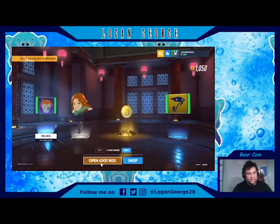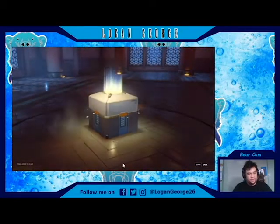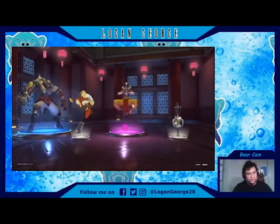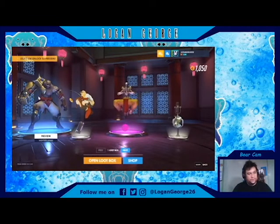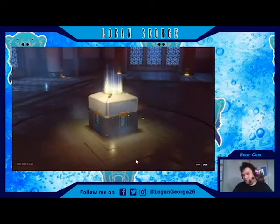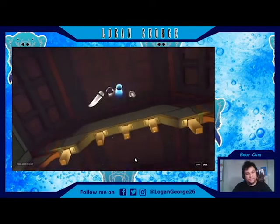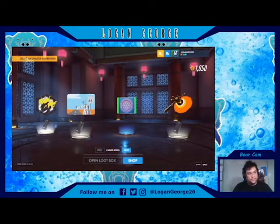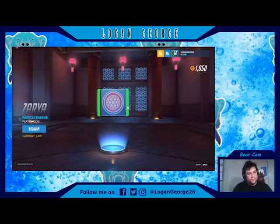Stickers galore and currency — 50. A victory pose for Doomfist and an emote, one more to go. Stickers, yep, stickers — all stickers. Player Archon one pool. This — okay, never mind, I thought it was D.Va's.